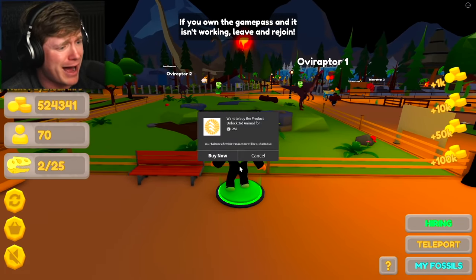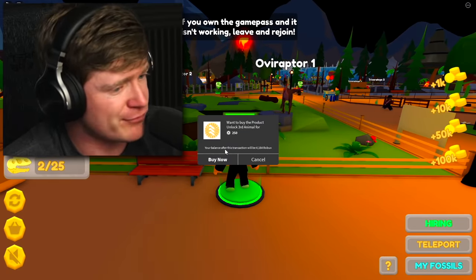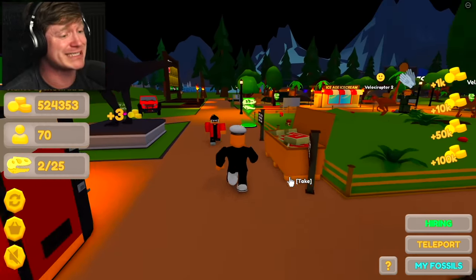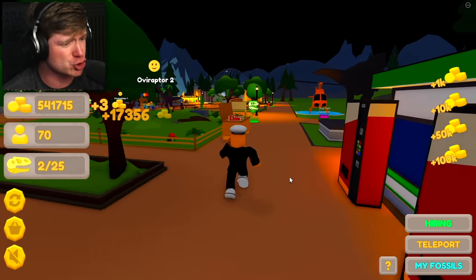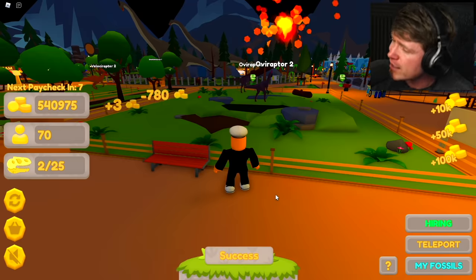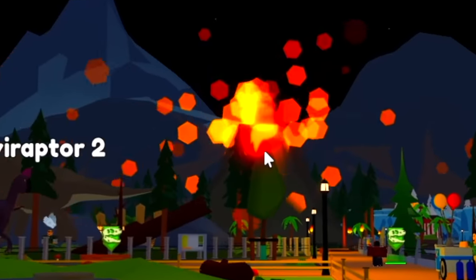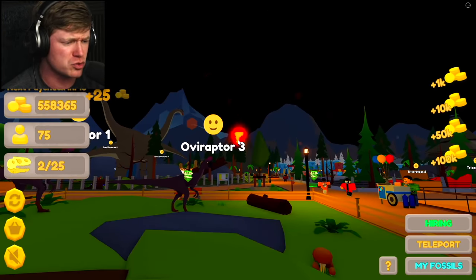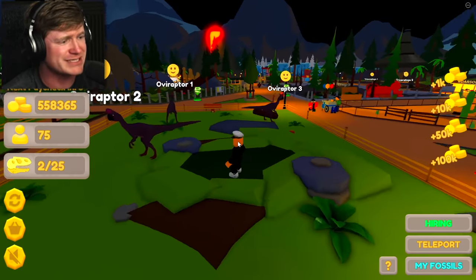We haven't even bought everything yet. I'm gonna go ahead and buy — oh hold up, you gotta pay Robux for a third animal. I'm gonna go ahead and do it because we are buying everything in this game today. We are completely tricking out our entire zoo — we're gonna have the best of everything. It's only 780 Robux as my volcano erupts. That thing really needs to relax.